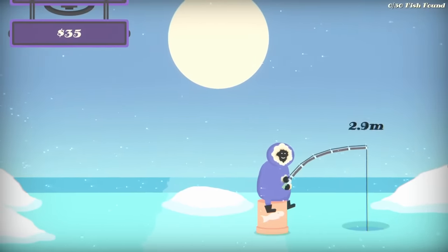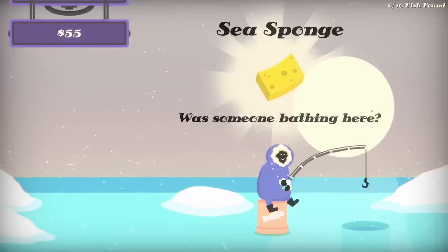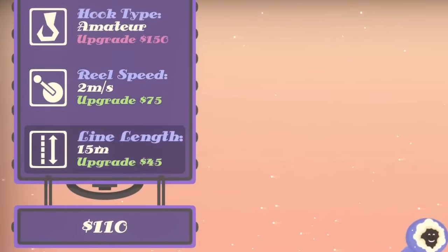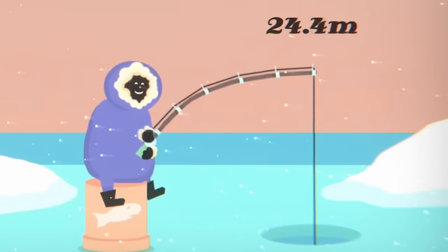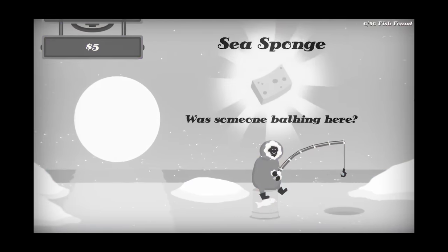35 quid. Who's buying that for 35 quid? Anyway, our guy's face when we get a bite — his eyes say everything. They say we've got another sea sponge. Despite our poor pulls, we actually got over 110 quid. So I think I'm going to upgrade my line length twice more. We can go 25 meters deep. Something about watching numbers get bigger really excites me. Let's see what is actually at the bottom of 25 meters. Another sponge.